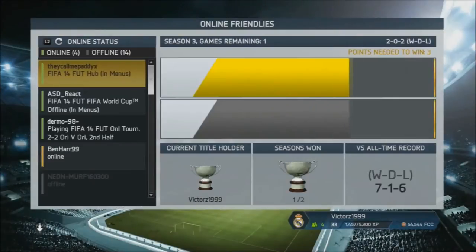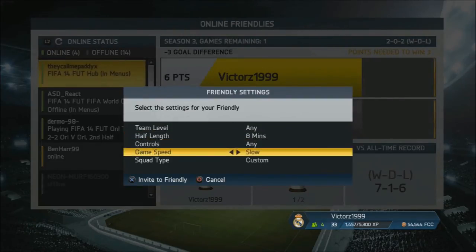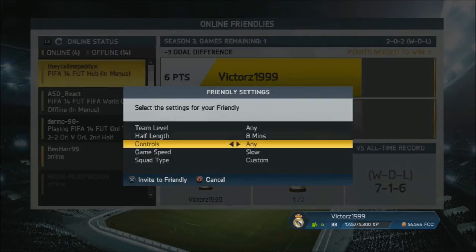My friend is online so I'll invite him. Now this is really important: Team Level, you set this to Any. And then Squad Type — you make sure Squad Type is set to Custom, not Online, just Custom. And then you can set all this to Any that suits you, but make sure your Squad Type is Custom.